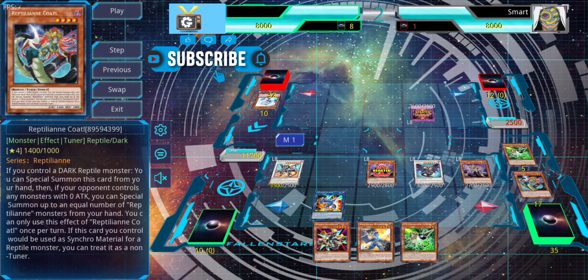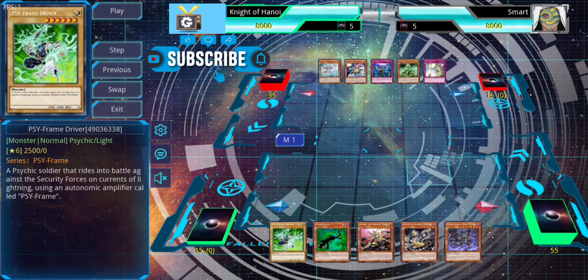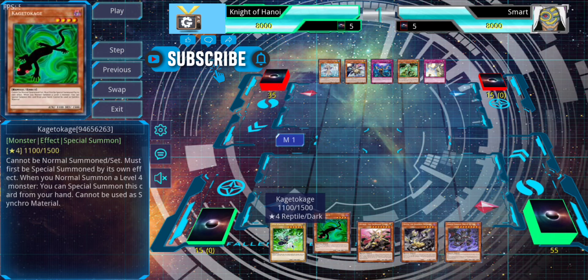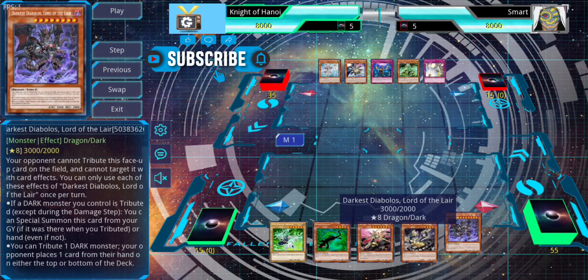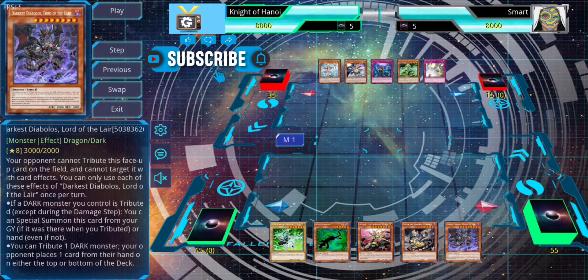Now let's check a game with a completely bricked hand. Even when you brick, you can still do a lot in this deck. We start with Driver, Kage Tokage, Curse, Naya, and Darkest Diabolus. You never want to see both Naya and Curse in hand because normally Naya sends Curse. And we usually summon Darkest Diabolus with Heretic Seal. But even with a hand this bad, we can still make plays.